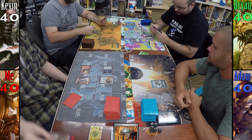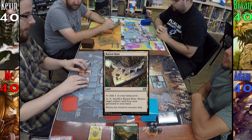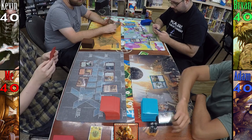Kevin plays a Swamp and passes to Brian. Brian plays a Swamp, then casts Warmonger's Chariot, and passes to Adam, who plays a Hinterland Harbor and passes to me. For my turn, I play Buried Ruin, then using my mana rocks and a Mountain, cast Diretti. I use Diretti's plus two and pitch Unstable Obelisk to draw a card.